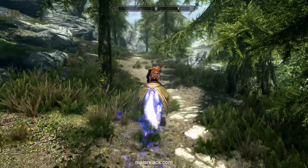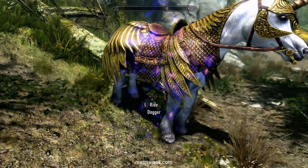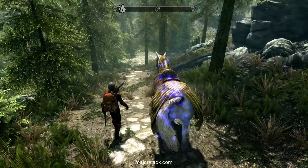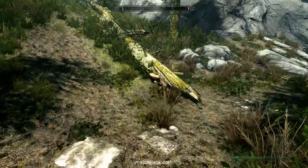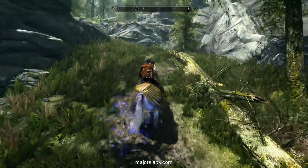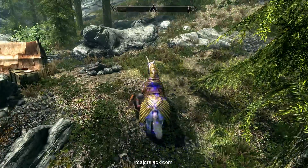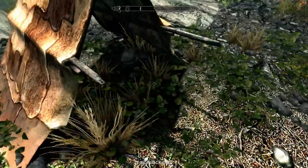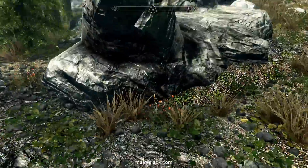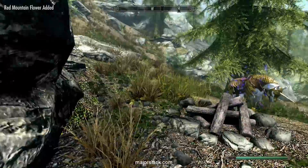Now we're going to take this path to the west. I find the Unicorn — it's a little unusual, every time you dismount he advances forward a little bit. We got that at the log here. The log points up to an abandoned campsite right here. There's actually a sneak skill book right there — we're not going to take that yet. But check the knapsack: Silver Emerald Necklace and some food. We'll take that potion. And there's 3 more Red Mountain Flowers right here — 1, 2, and 3.